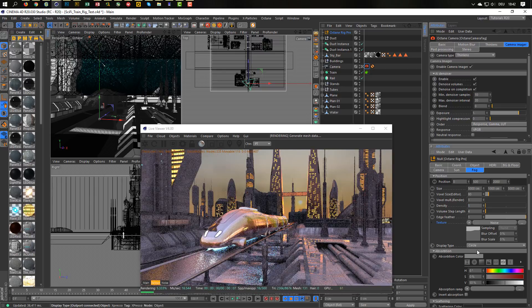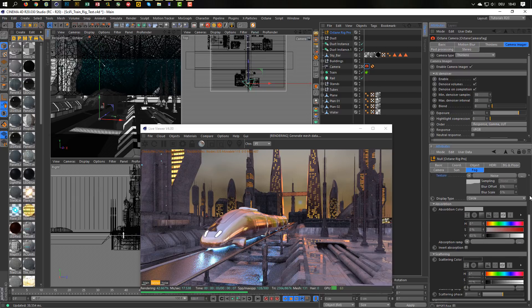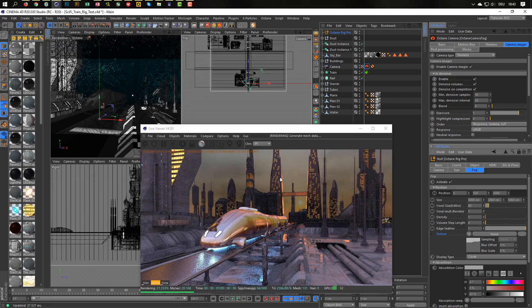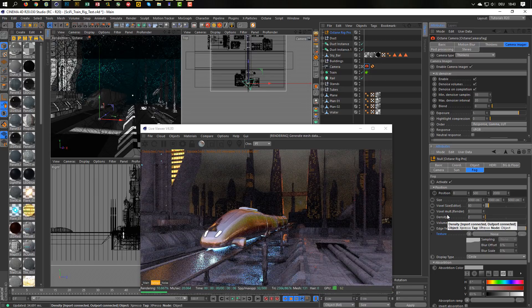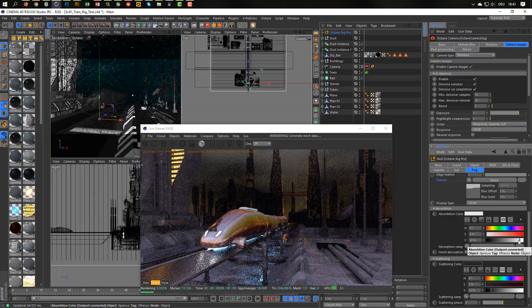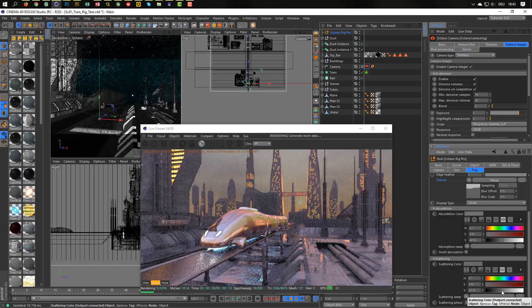Let's go to edge feather 1, and make the size higher. You see you can work hours with this. Adjust density too. I would never go back to this scene when it looks like this. Just play with it — I just want to show you how nice it is to work with this. I really like it.